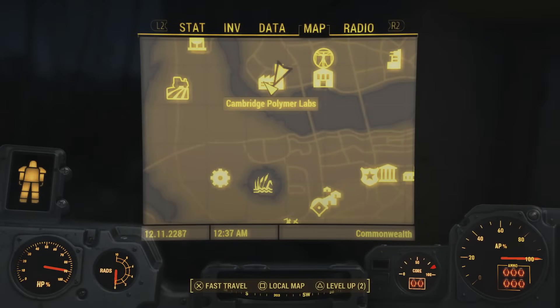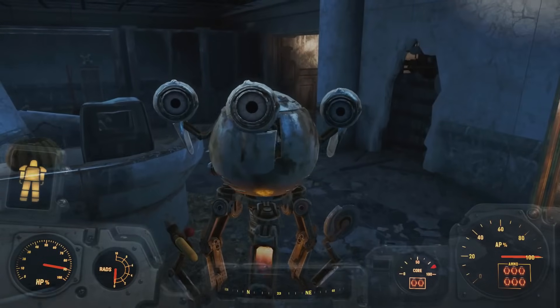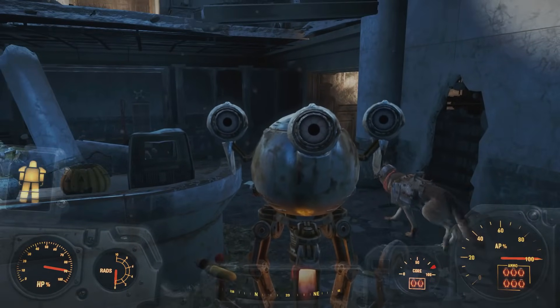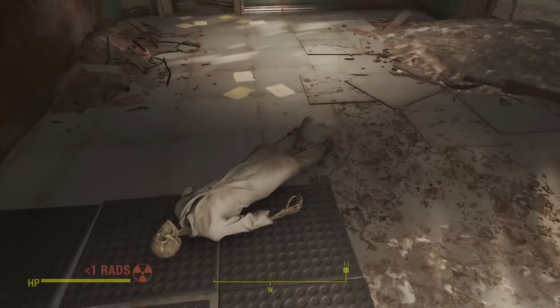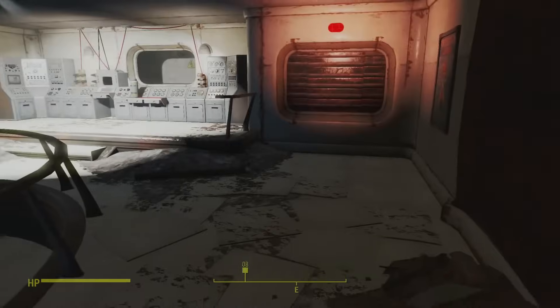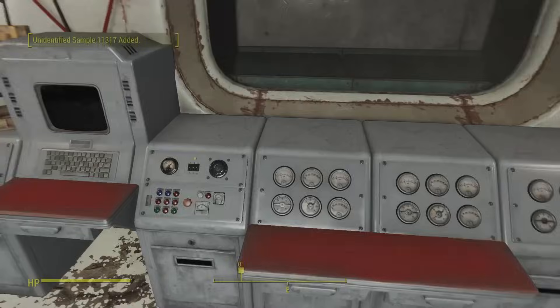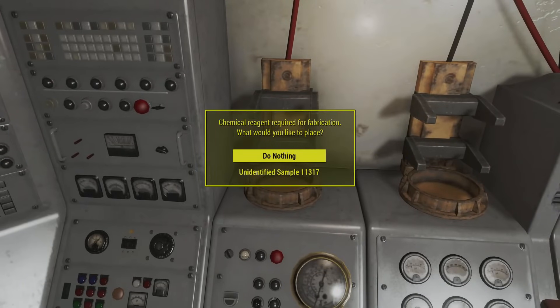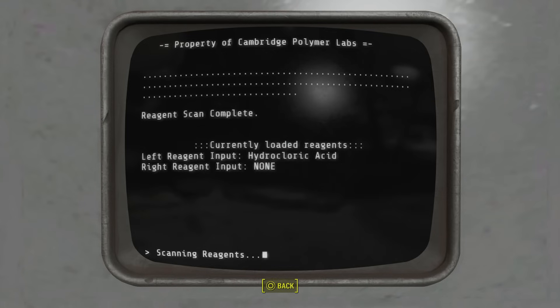The third piece of power armor in this compilation is known as the Piezonucleic Torso, and you'll find it over at Cambridge Polymer Labs. You don't have to complete any quest lines for this — just a few things at this location. Once you've entered Cambridge Polymer Labs, you'll be greeted by somebody known as Molly, who will essentially take you on a tour around the building. You'll end up past the contamination room into the main room, where you'll find a machine up against the wall and an unidentified sample. You'll need to put the unidentified sample into the machine and scan it using the terminal to find out what's in it — for me it turned out to be hydrochloric acid.